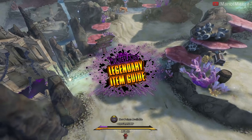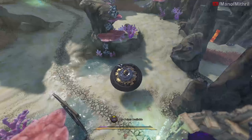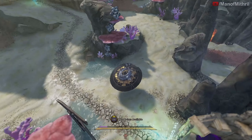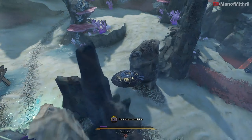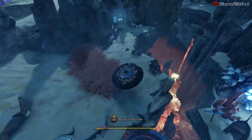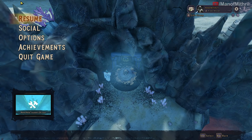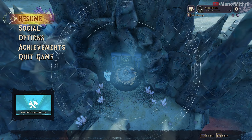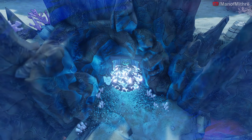Alright guys, this is Mithril back with another Tiny Tina's Wonderlands legendary item guide video. Today we are here in the overworld right by the Gods Well, and we need to go over here to this dungeon — the Magical Splotch. I'm pretty sure it's this location here, so let's enter.